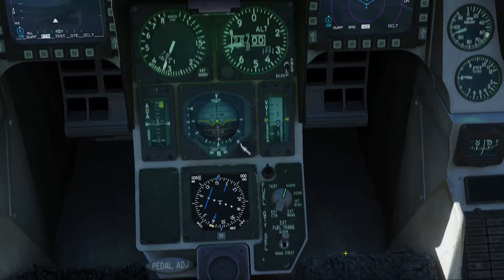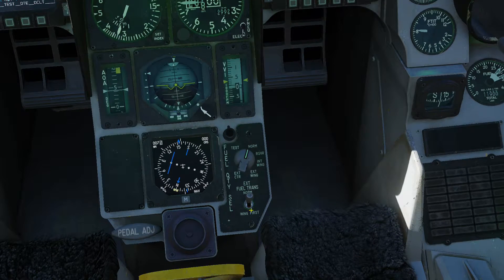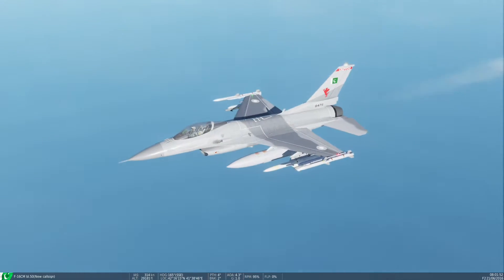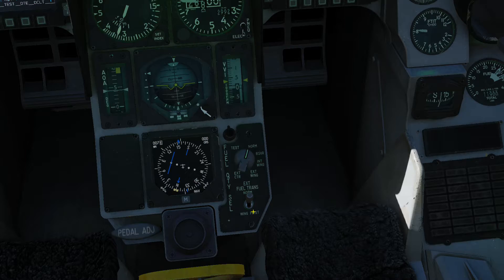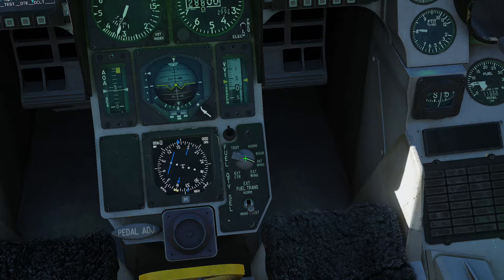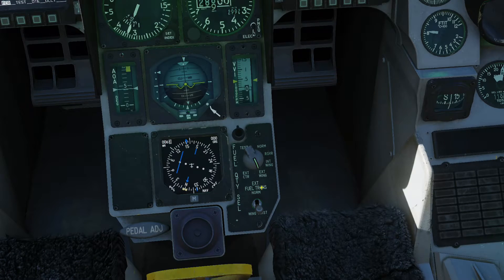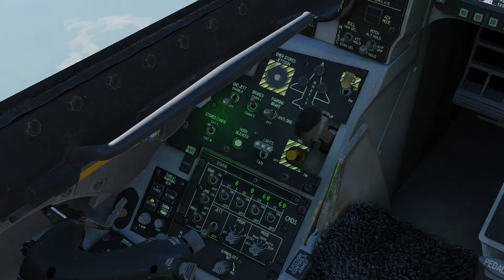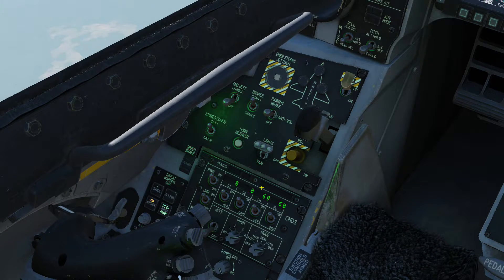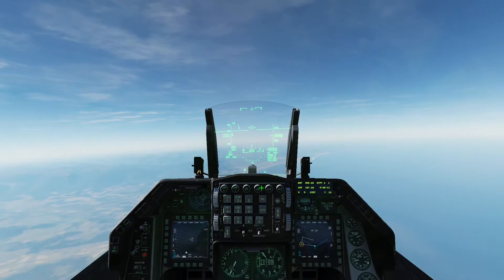We have 11,900 pounds of fuel. Since we are carrying two fuel tanks, I'll let the fuel be consumed from the external tanks first. I'm going to set fuel transfer to wing first, then exterior wing, so that fuel is transferred from the external fuel tanks, not the internal fuel tank in the aircraft.